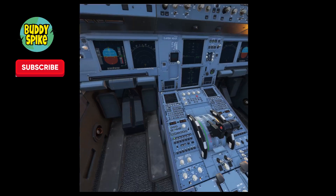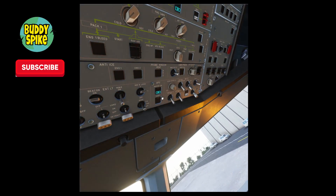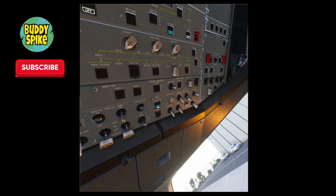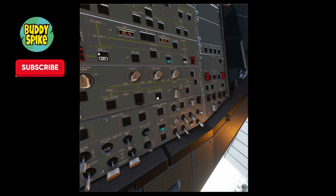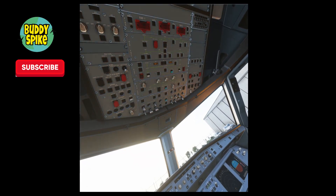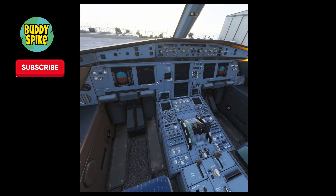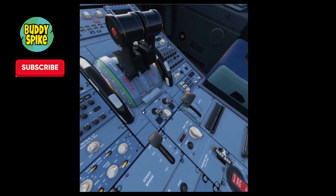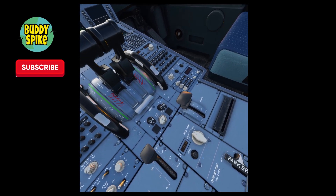Look up again and turn on the APU Master button — it's the centermost button at the bottom of the central panel. Then click the APU Bleed switch, which is right above the APU Master switch and above the probe window heat. Wait a moment, then click the APU Start button underneath the master switch. Now look down near your throttle and find the Engine Mode Selector — set it to ignition and start.